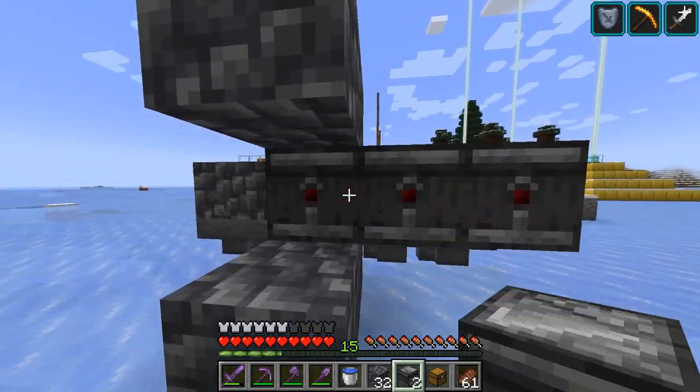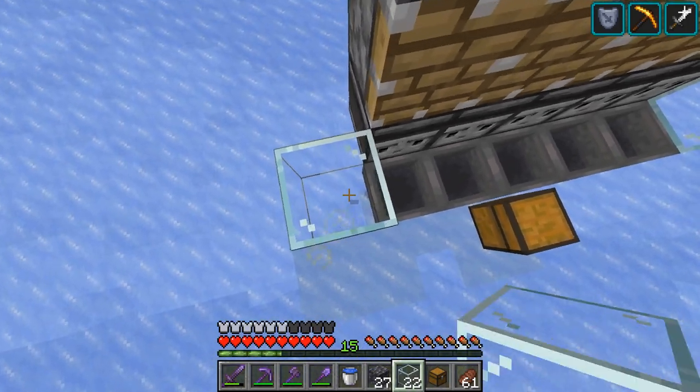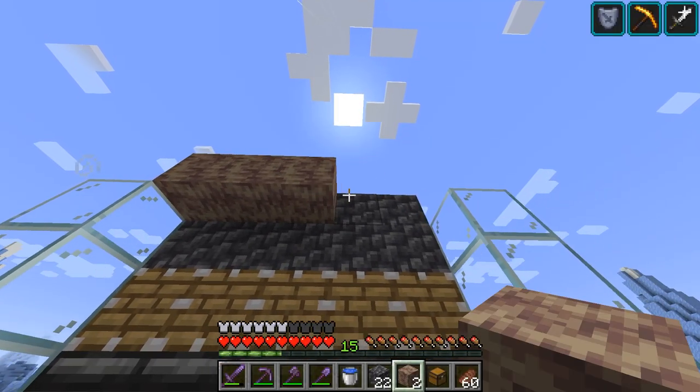So I decided to make a little dripstone farm. When I am building the cactus farm next week, this little farm will produce enough dripstones to make a better lava farm.